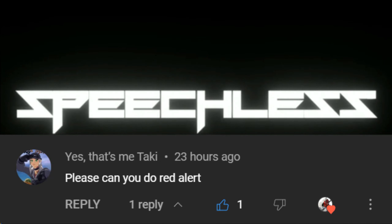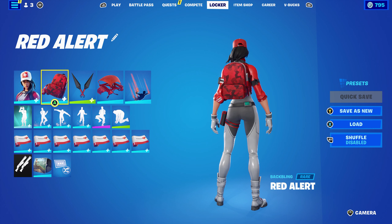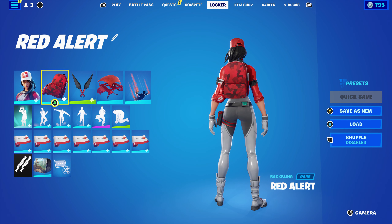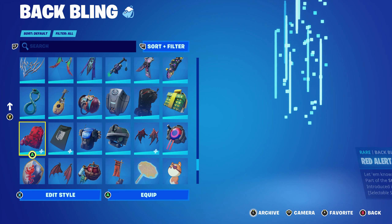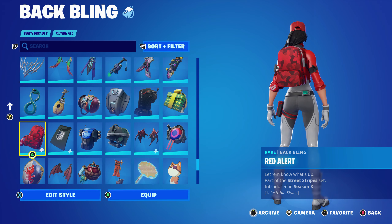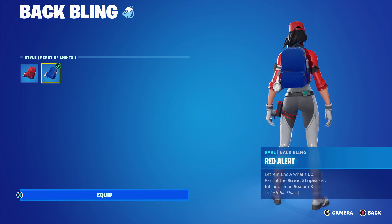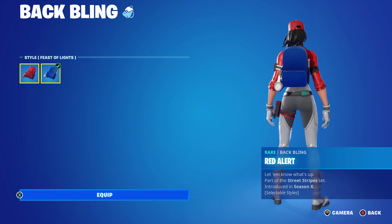Hello and welcome to SG Speakers. Today's video is going to be another back bling combo video, and today's back bling will be Red Alert. This back bling is part of the Street Stripes set, introduced in Chapter One Season Eight. The back bling itself has two edit styles: Default and Feast of Lights, so I decided to make five combos for each.